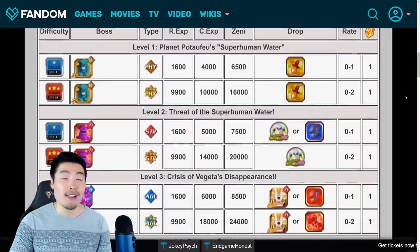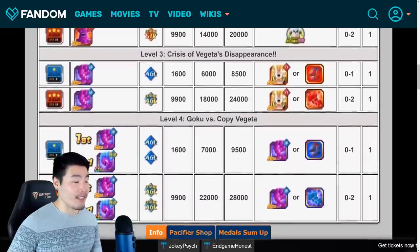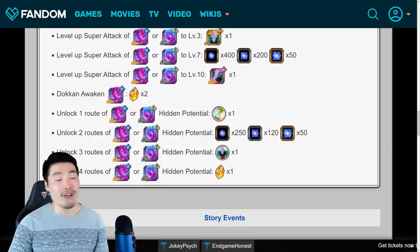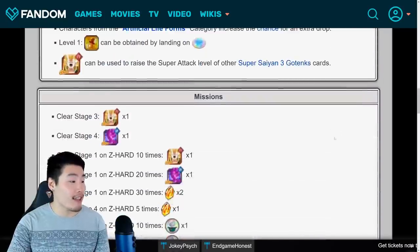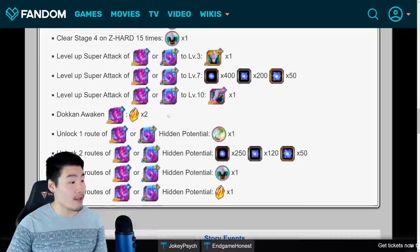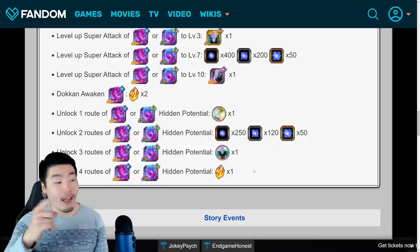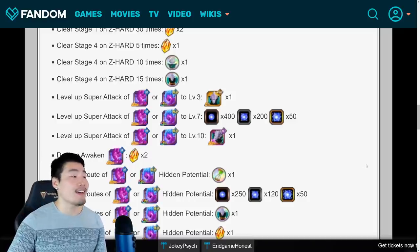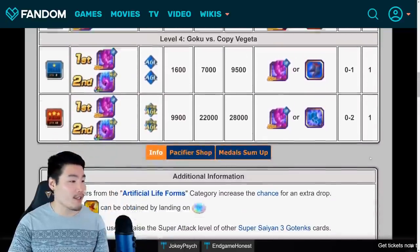And we're going to do a quick stone count because I know that's pretty important to you guys. So we can expect 14 total Dragonstones obtainable from this new story event: 8 from the stages, and then you get 2 for clearing Stage 1 on Z-Heart 30 times, Stage 4 on Z-Heart 5 times for 1 stone, 2 stones for Dokkan Awakening the Copy Vegeta, and then 1 more for filling out or just unlocking the Hidden Potential Paths for the Copy Vegeta. So a total of 14 stones. Not too bad — obviously we've seen better from other events, but 14 is still pretty good.